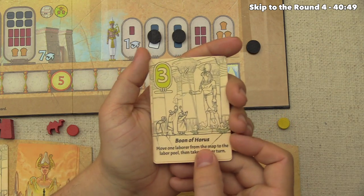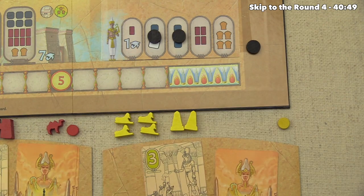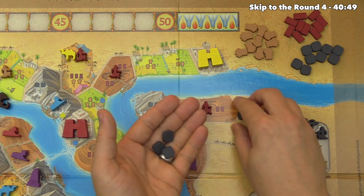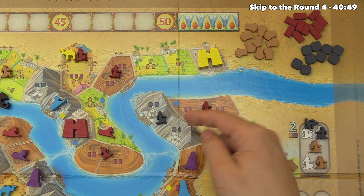Yellow invokes the Boon of Horus, moving a laborer from the map to the labor pool and taking another turn. They bump out a stonecutter to place their own, grabbing four stone. This boon can also be used to place a monument in a spot currently blocked by a worker.